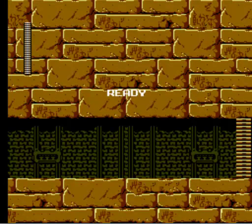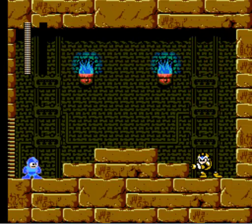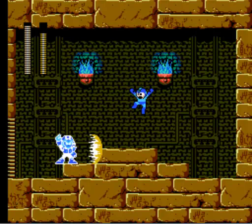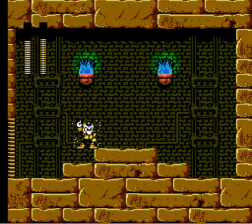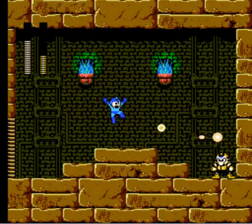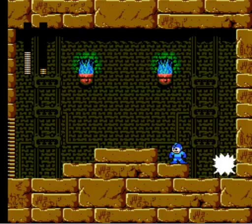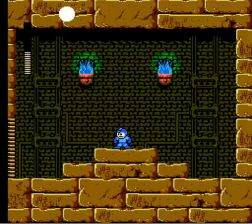Depending on what Pharaoh Man decides to do, he can be pretty easy or pretty hard. Let's hope he decides to cooperate this time. At least I have twice the health I had before. Got a preemptive strike on him. This attack you can dodge all day, but I am not very good at dodging his other move — not good enough reflexes. It's also easier to deal with that when he's on a lower platform from you. He's dead. Now I've got your power. And you shall return to your sarcophagus.